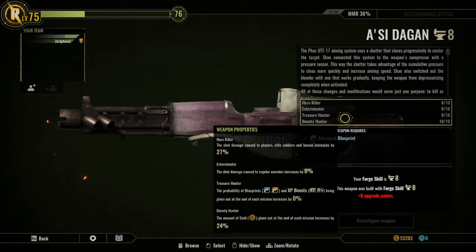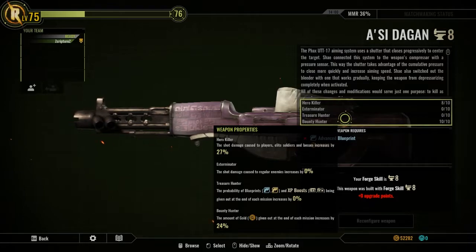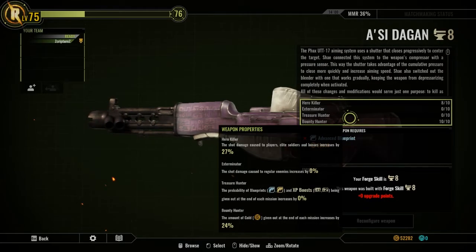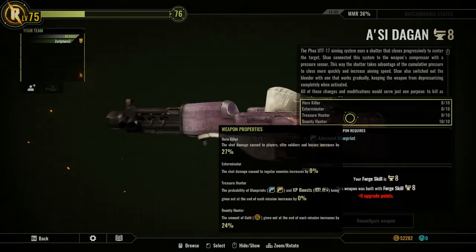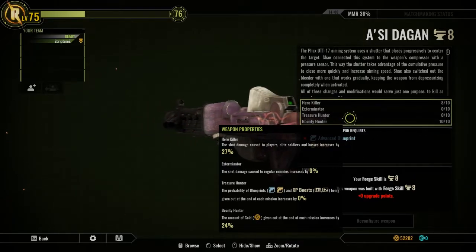That's if you want to optimize it. I'm using Bounty Hunter right now because I mainly wanted to work on building up gold faster. But if it was up to me, I would respec it back to Hero Killer and Exterminator and just forget about Treasure Hunters.